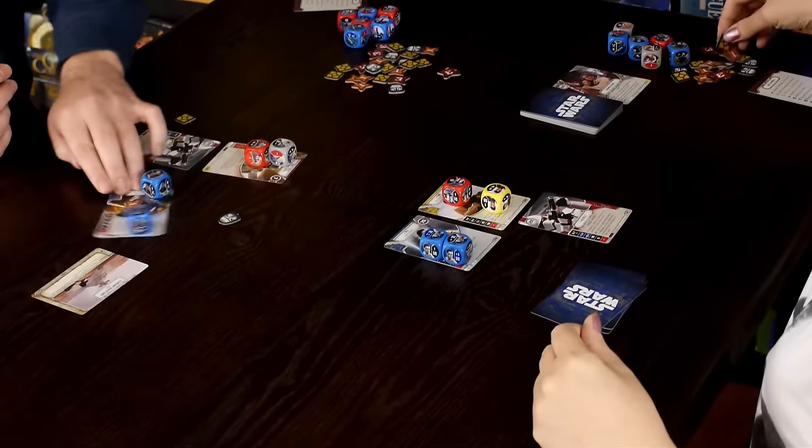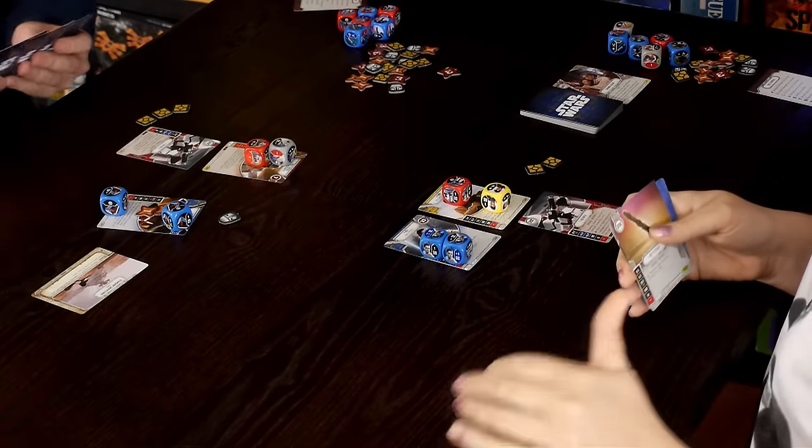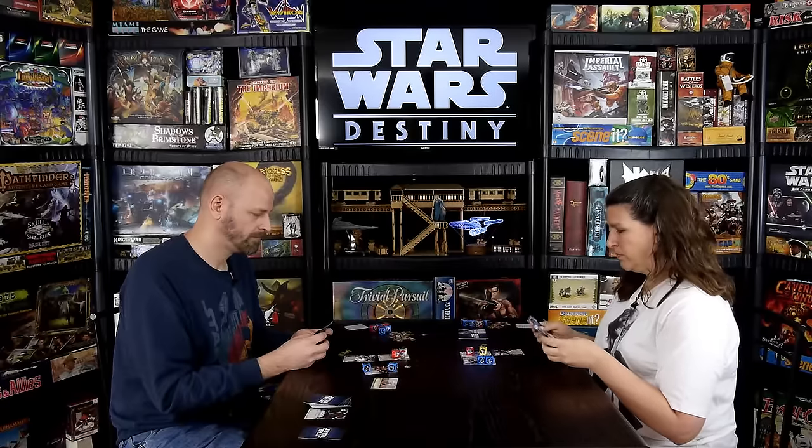That ends our turn, so now we reset. Everybody gets two more resources and draws up to a hand of five. You can discard cards to draw additional cards at this time. One potential win or loss condition beyond killing the opponent's characters: if at any point someone runs through all the cards in their deck, the game is also over. So there's a risk-reward mechanism for discarding — you might blow through your deck really fast.